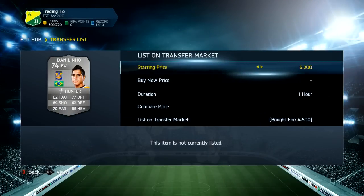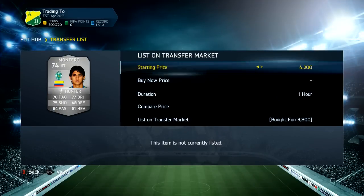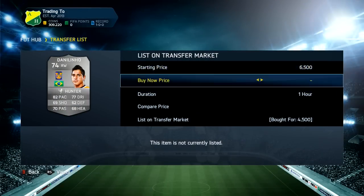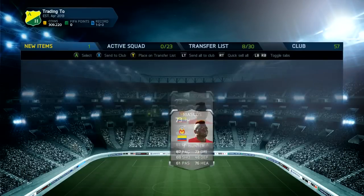The next players we're going to buy are going to be a lot of these silver hunters. This Montero has actually been converted from a striker to a CAM — we got him for 3k and listed him up for 5.5k. We've also got a couple of Danilos using right wing with Hunter, and we actually get two Monteros as well. Montero is a really good player on this game, I really like his in-form.